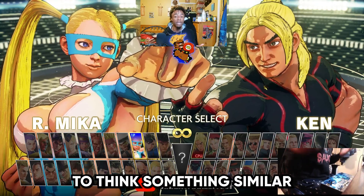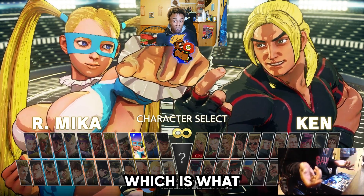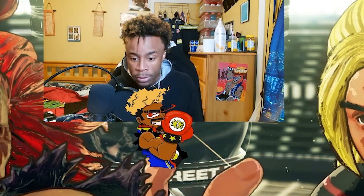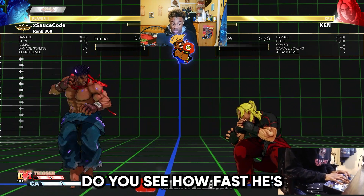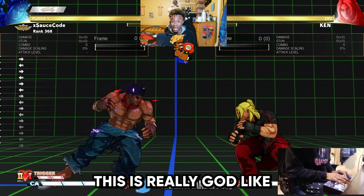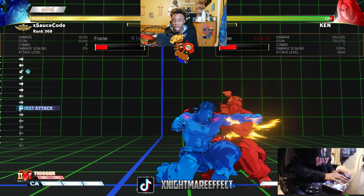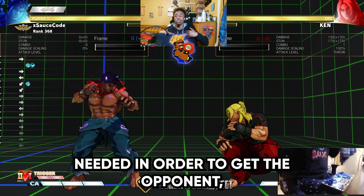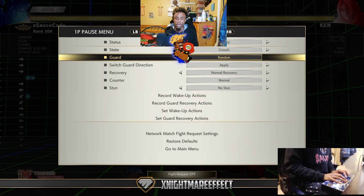Rushdown characters — exactly what it sounds like. Get on your opponent, don't give them any time to think. It's something similar to a mix-up character, but a rushdown character doesn't necessarily have a command grab. You have characters like Kage and Akuma — normally the glass cannon characters that can't really take a hit. Rushdown characters have amazing walk speed. Do you see how fast he's walking across the stage? This is godlike — one of the best walk speeds in the game. They have good speed, amazing combo potential, and everything needed to overwhelm the opponent.